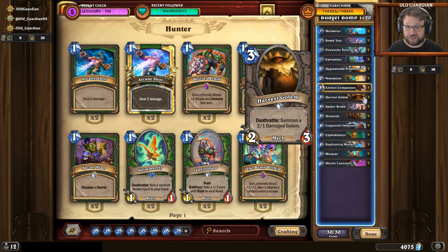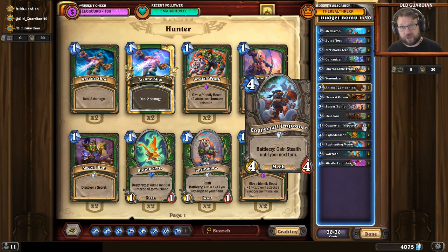Those three legendary cards are just an incredible fit into this deck. Optionally you might also consider something like Dr. Boom's Scheme, even though that's a little bit weaker. And if you're facing a lot of token decks, you can take in Unleash the Hounds so that you can fight token decks more effectively — either instead of a Harvest Golem or instead of a Coppertail Impostor.